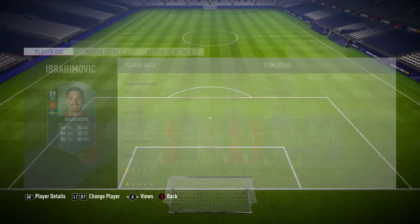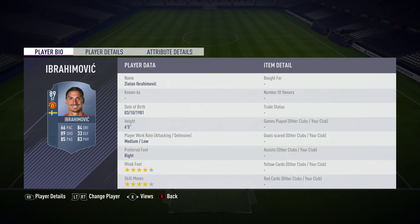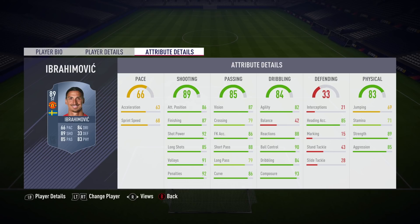Zlatan Ibrahimovic is the first player today — 89-rated Ibra. I'm not too sure what the upgrades are on this. It looks like maybe plus one pace, plus one shooting, a few passing, a couple dribbling, stuff like that. So it's not the greatest of upgrades in the world. I was hoping maybe for Christmas we could have got like a massive pace upgrade on Zlatan making him a lot more usable. Of course, 63 acceleration, 68 sprint speed, and 71 stamina — not really going to do much for you there. 42 balance as well. Maybe he's just not the greatest on FIFA anymore.